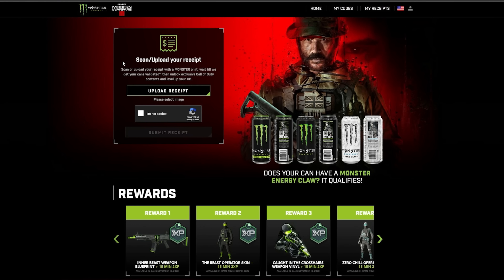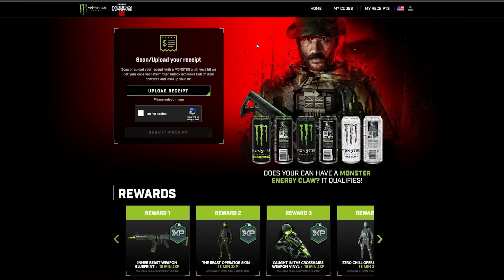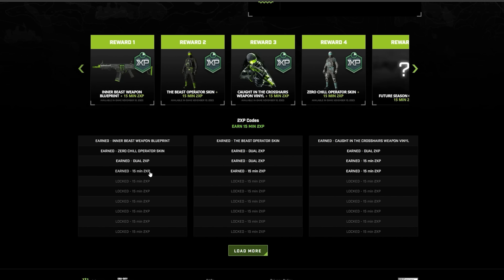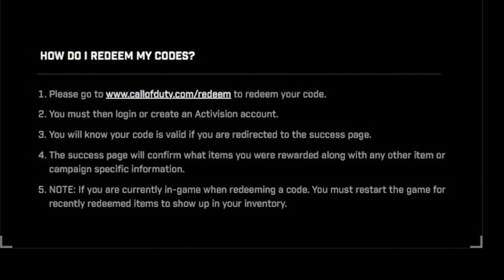You go to the website, upload your receipt, and wait for them to verify the code, which can take a couple of days. Once your receipts are verified, go back to the page where you entered the receipt, click on the 'My Codes' option, and it'll take you to a page showing your different codes. Click on it, copy the code shown on screen, then go to callofduty.com/redeem, enter your code, and it'll tell you that you've unlocked the item.